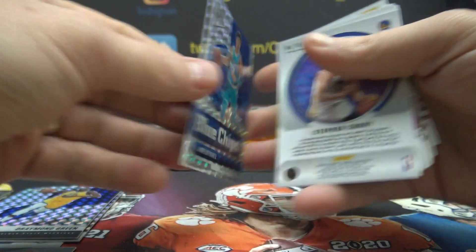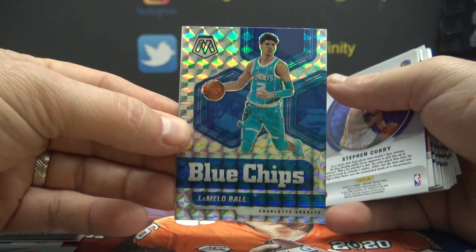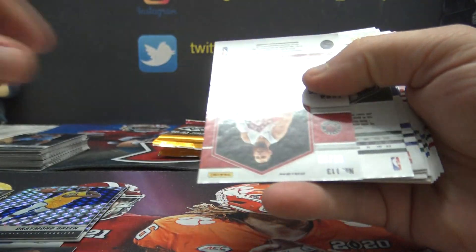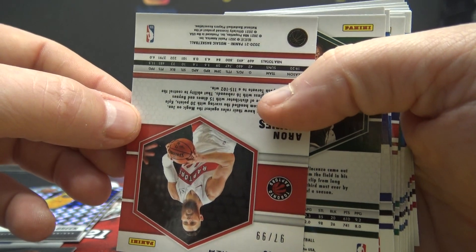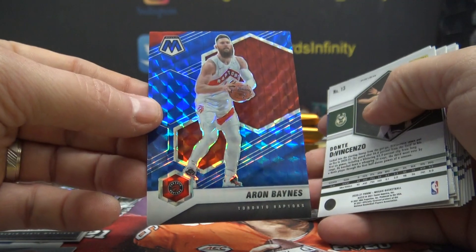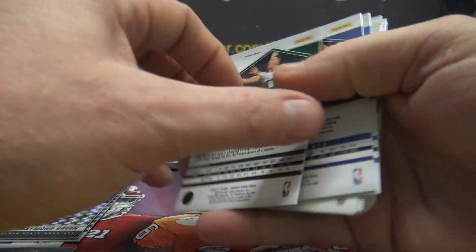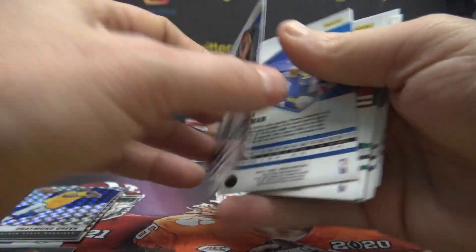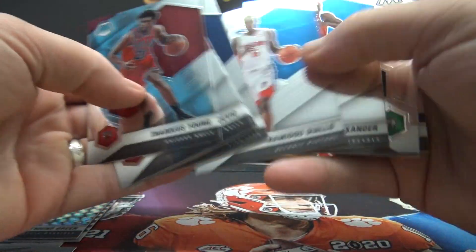Here's the LaMelo card number nine — blue chip mosaic — going to Gin. Six on Curry, 97 of 99. Hey Foz, you're getting all the numbered cards. Aaron Baines — that's the blue version.